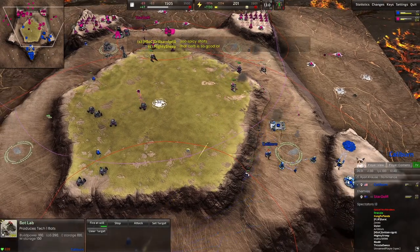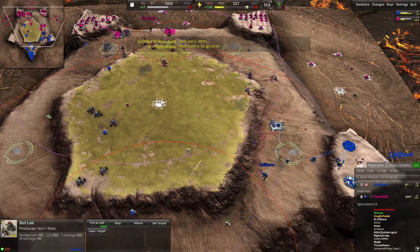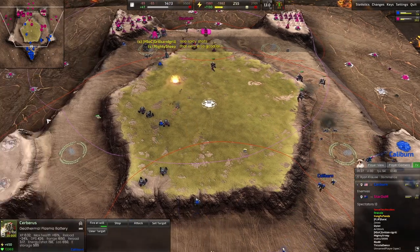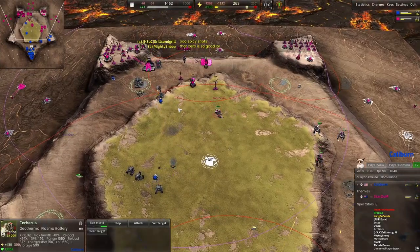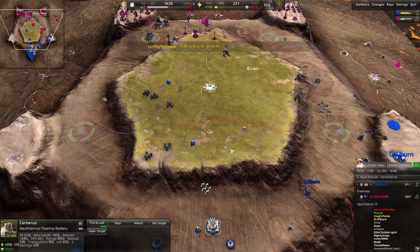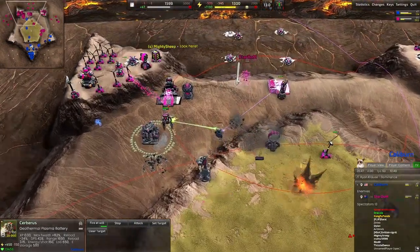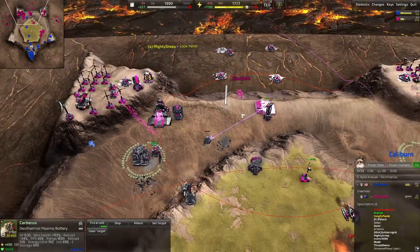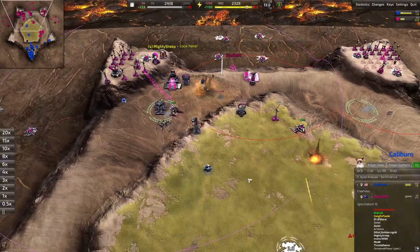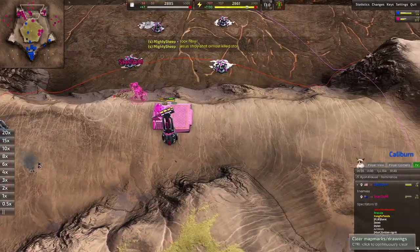Going to take out the T1 lab - and they do! Meanwhile, Sumos walking straight to the front of Stardom's base. Stardom is low, taking those hits from the Sumo and from the Cerberus.